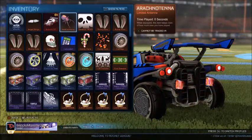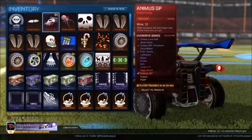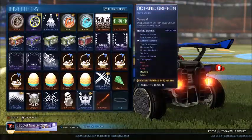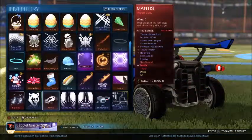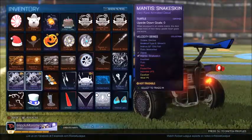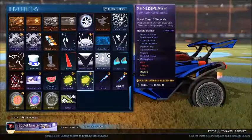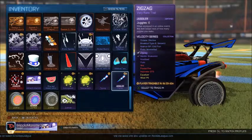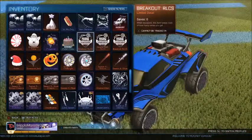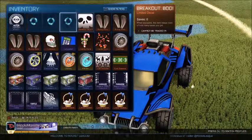Alright guys, let me go through what I got in this video. In my first crate I got the Crimson Animus GP — I couldn't believe it was my first crate. Then I got some crappy rares, a painted Shoe Off, a Jager Snake Skin, a Xano Splash. I traded up to get a Zig Zag, and also traded up to get Burnt Sienna Septums, which is pretty decent. Otherwise just some rares.